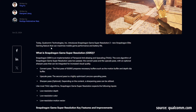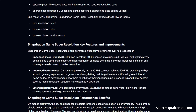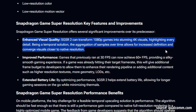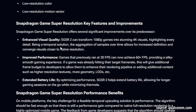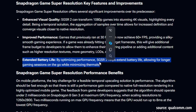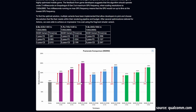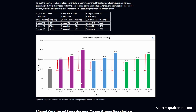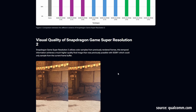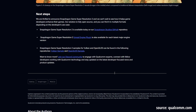Looking at the official Qualcomm website for Snapdragon Game Super Resolution 2.0, the bottom line is: enhanced visual quality can transform full HD games into stunning 4K visuals. Improved performance means a game that previously ran at 30 FPS can achieve 60+ FPS. There's also extended battery life by optimizing performance and allowing for longer game sessions on the go while minimizing thermals. This is essential especially with very high-resolution mobile displays. It appears to be open source as they link to a GitHub repository.